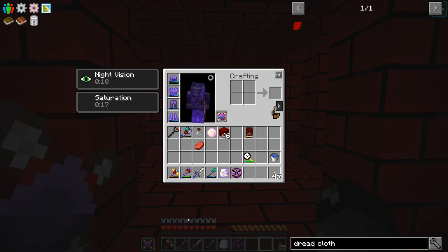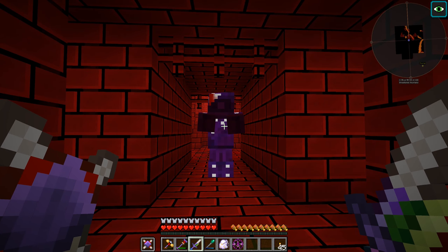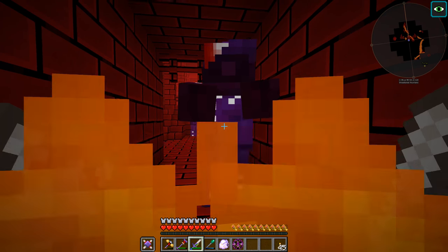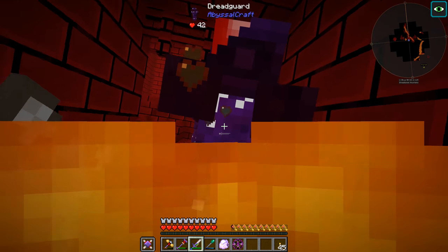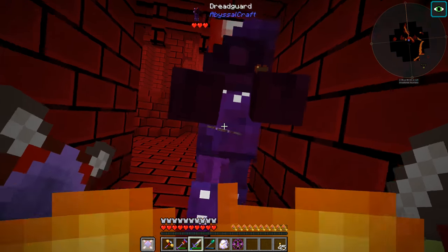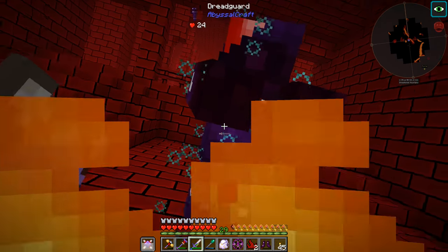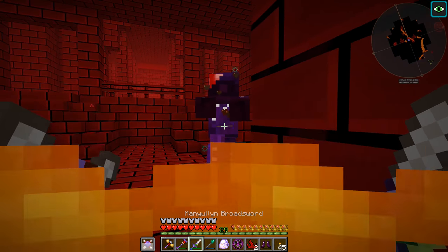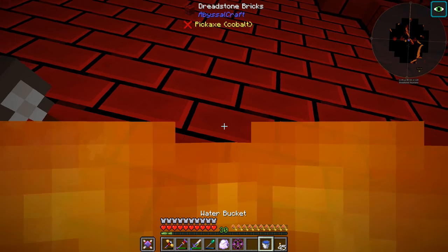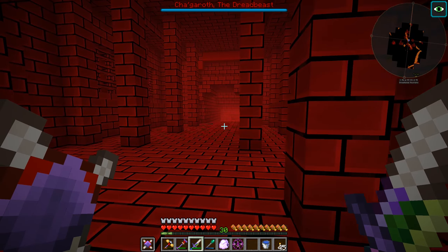Our saturation gives us natural regen and our armor is pretty much good to go, I think we can give this a go. So this is one of the guards - these are the guys that drop those crystal things we transmuted into ingots. These guys are going to set me on fire, which is fine, we can always use a bucket of water to put ourselves out. These guys drop more dreadstone things. Also we have the boss indicator on screen now.